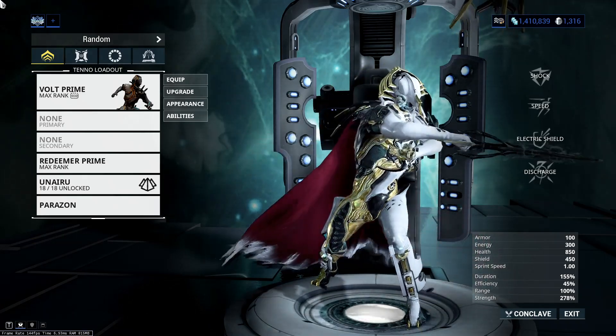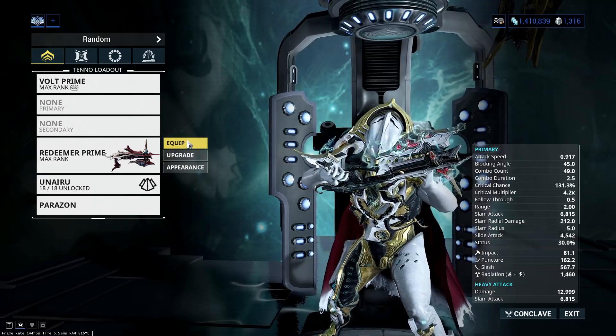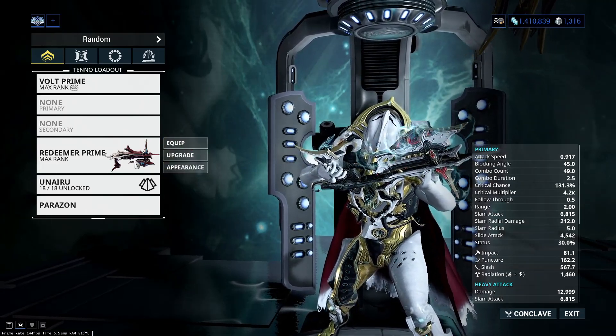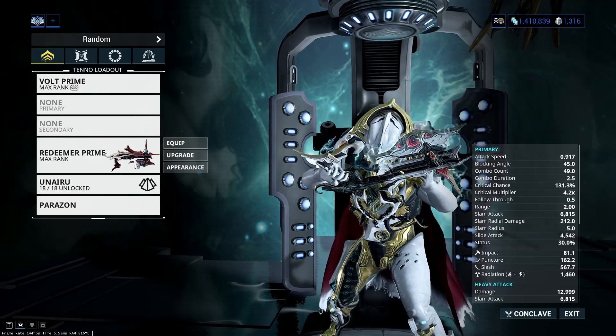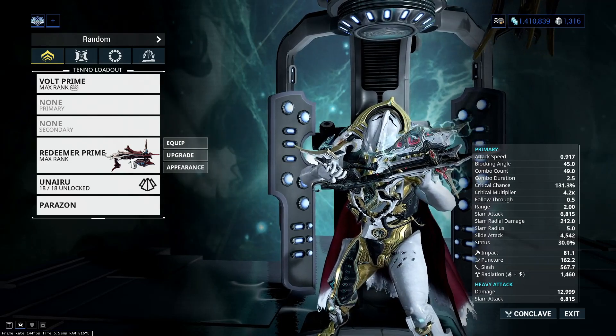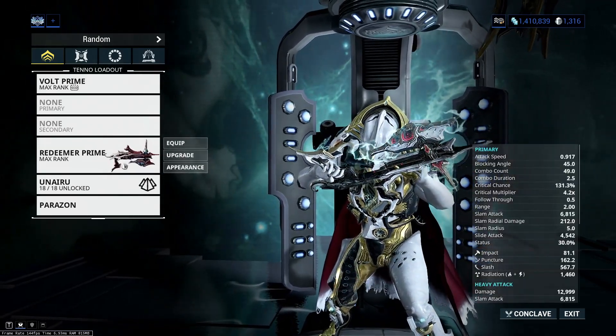Hey guys, what's up? Today we're going to be taking a look at the Redeemer Prime specifically in relation to Eidolon hunts. I got a question about how this was doing so much damage — how is it doing so many red crits at base? So I'm going to explain how this is all working. I've come into the simulacrum and we're going to take a look at the build and how it's all working.